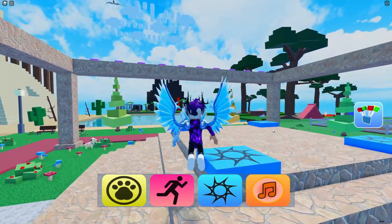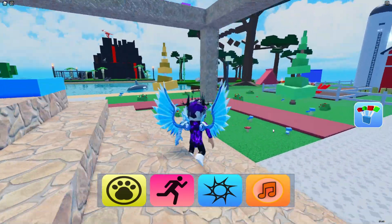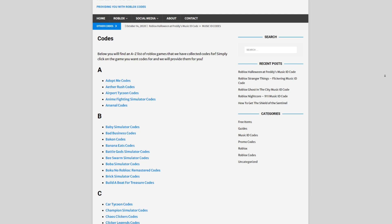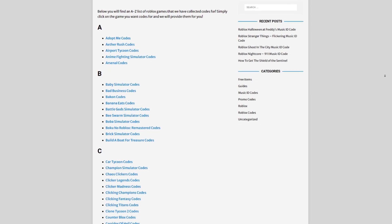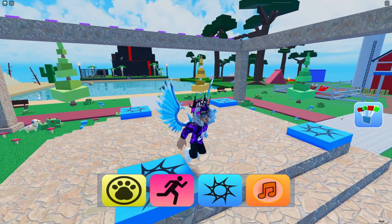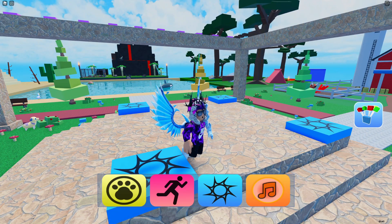Before I start, I need to tell you a little bit about rblxcodes.com, which is my own Roblox code website where you can find game codes, music codes, and guides. There is tons of stuff in there that you guys have to check out — overall we give codes for over 300 Roblox games, so if you guys need a code for a game, we'll be there.